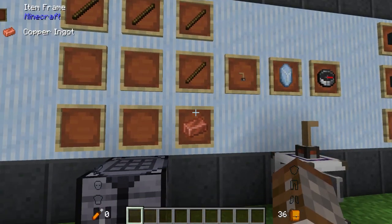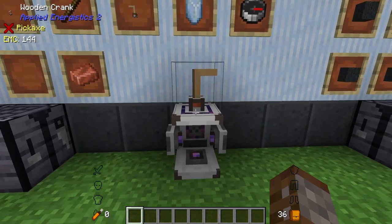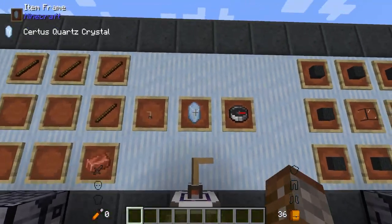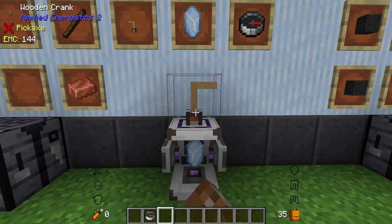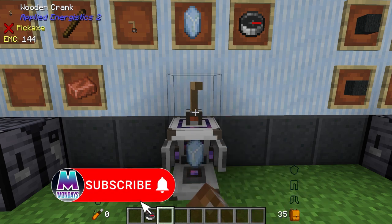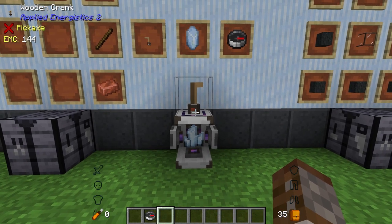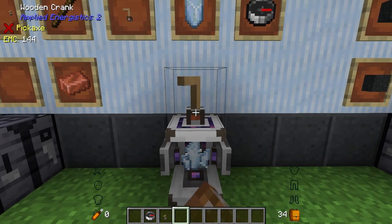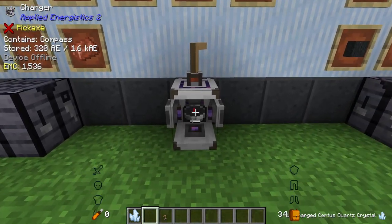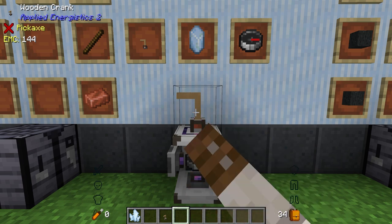Something that's stupidly early game is the Hand Crank, made with four sticks and a piece of copper. This is a way of manually charging your charger if you don't have the vibration chamber yet. You can use it on certus quartz crystals or to power the charger — just hold right click, and when the cog stops turning you're done. Don't keep pressing it after it stops or it will break. You can also put a compass in here to get the meteorite compass.